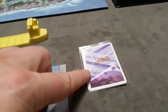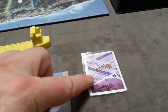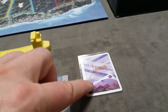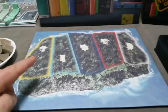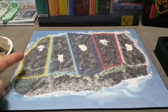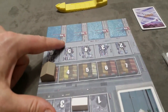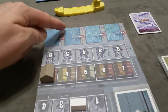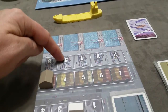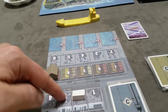If at the start of your turn you're unable to pay interest, bad things will happen. For each unpaid interest, the bank will first repossess one of your containers from the island. If you don't have any containers on the island, it will repossess two of your containers on your player board, starting with any in your harbor store, then going to your factory store. If you only have one container on your player board, it will take that one container as payment.